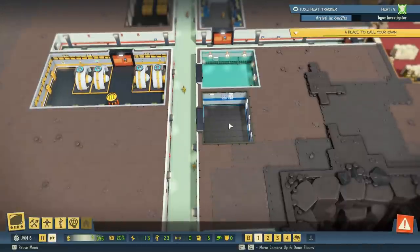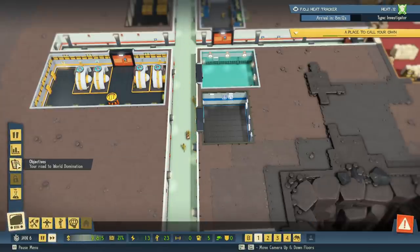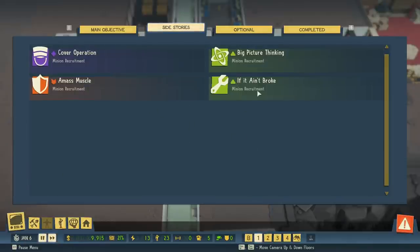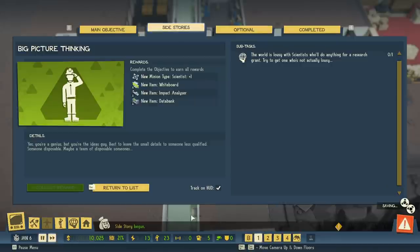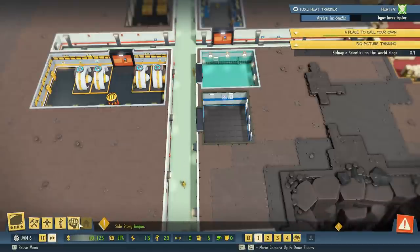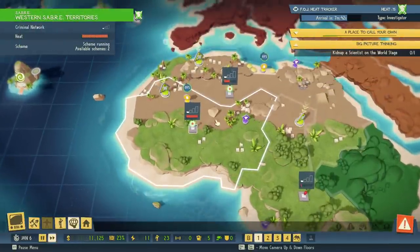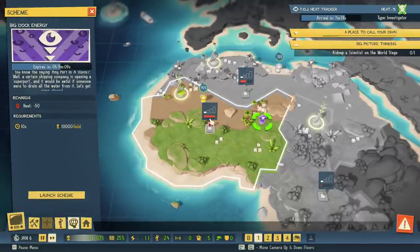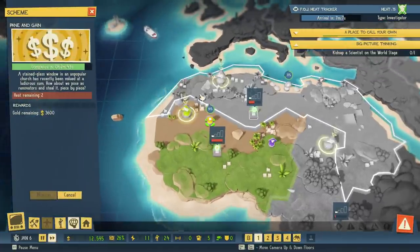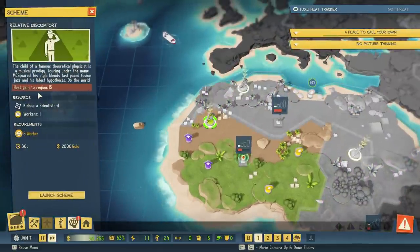We have our training room but it's completely useless right now — we have to unlock additional minion types first. We do that by running missions over here. We're going to start with the science minions — click Start Side Story, there'll be a little cutscene, and then it wants us to go kidnap a scientist on the world map. I'm going to wait till a current scheme completes. We'll spend 10 grand here to reduce heat. Our scheme is done — now let's launch the kidnap mission.